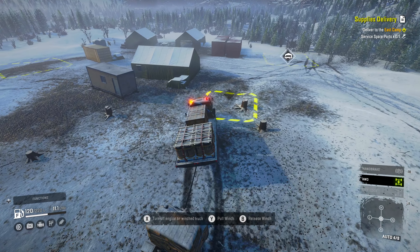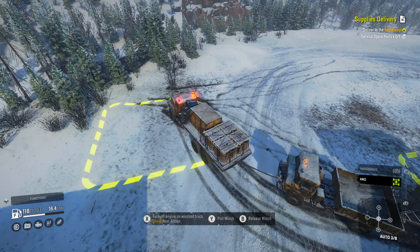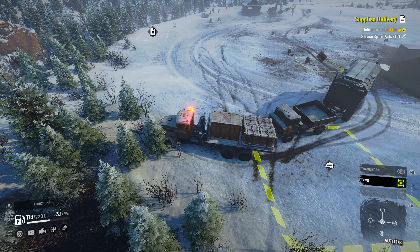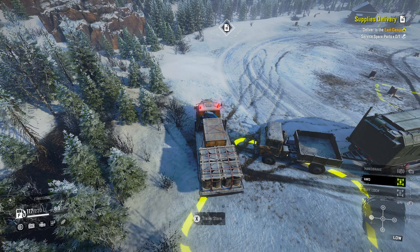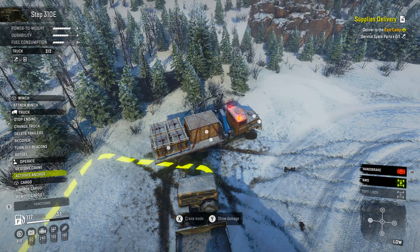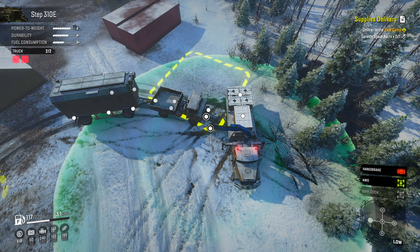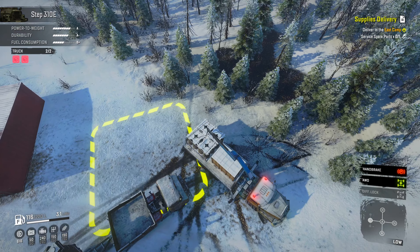Okay, let's pull it over to the trailer store and we can use it to access the trailers. Let's just drop off the oil barrels for now and we can come back and load them again later when we're getting ready to haul them for the task.